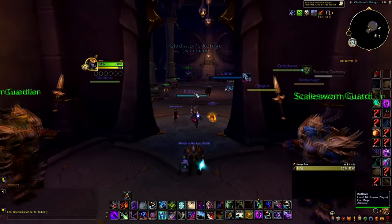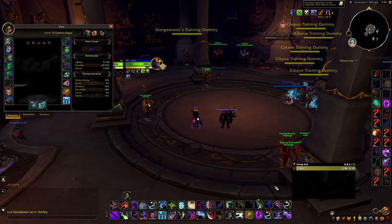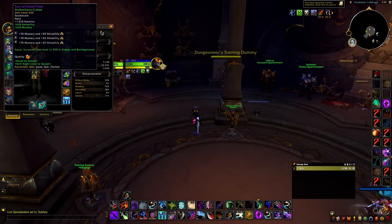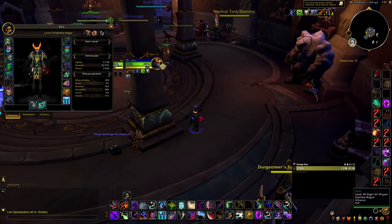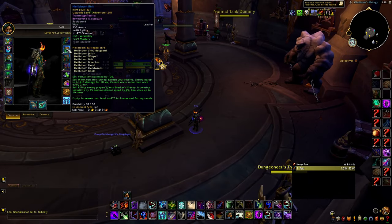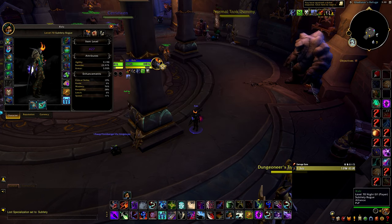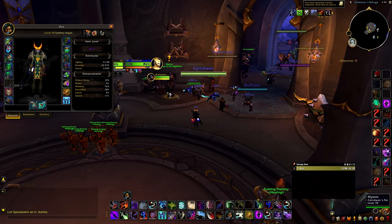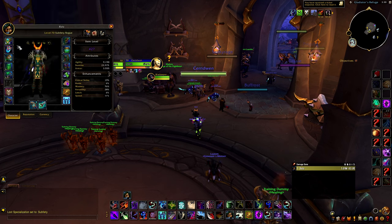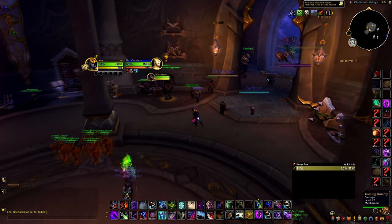We're going to go over the gear, pretty much everything. First off, everybody needs to understand that a lot of people didn't have this gear at the time. The gear, the mastery, it's kind of bugged. It's agility over everything else. The reason this gear is so OP is it's agility - I've seen its stats. I've tried all mastery, gotten my crafted pieces with even more mastery, gotten the most mastery you can possibly get, and I actually lose out on damage. But then when I just put this full set of gear on, no two-set or nothing, I actually end up doing more damage.